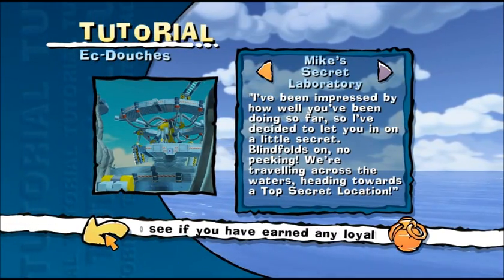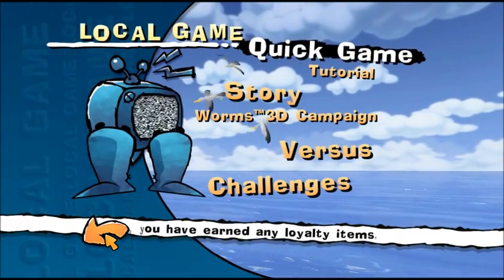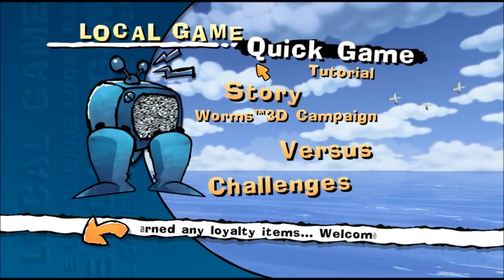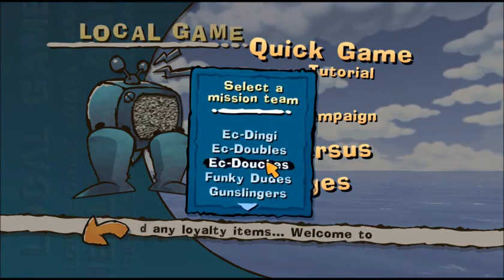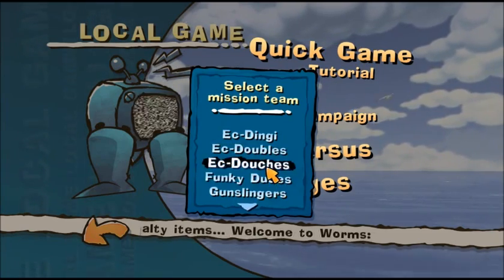Alright, so we beat all the tutorial levels now. So where are we gonna go? Well, the answer is that we're going to story mode. If I can find my team — there we go.